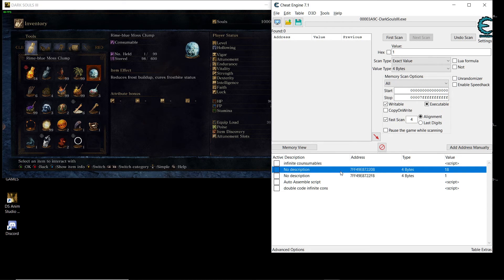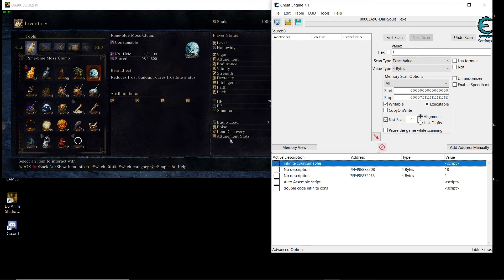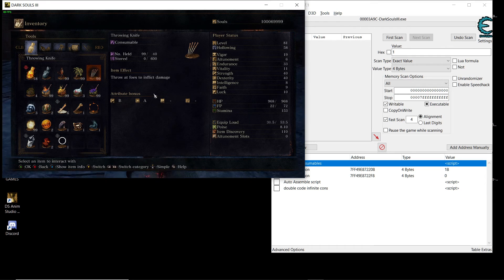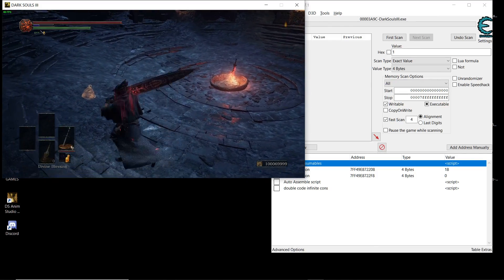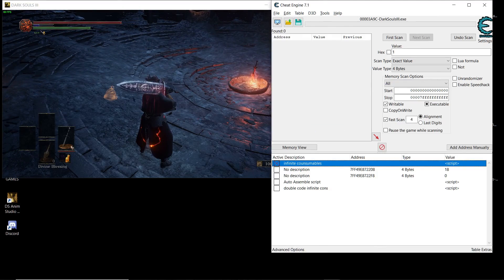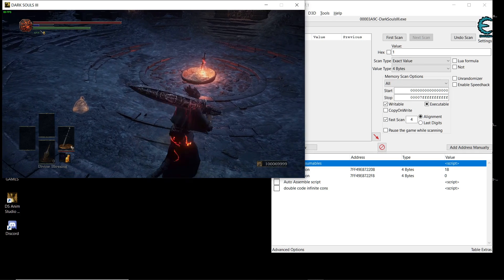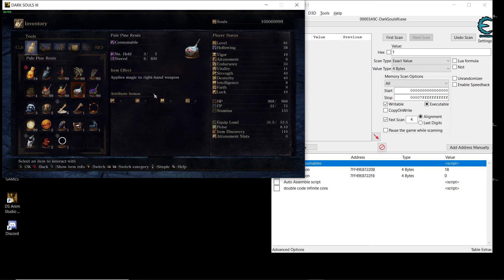...instead of putting 99 it's gonna completely disable the item — the item will just disappear. But when you use other items that are not at one, they give you 99. I used the knives, it was six and gave me 99. The problem is that when you have one item in your inventory and you use it, it's obviously gonna disappear.